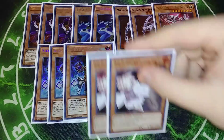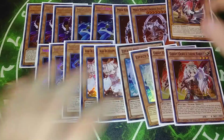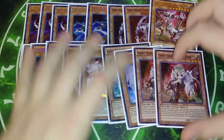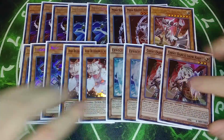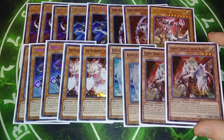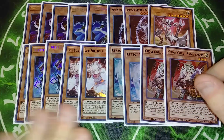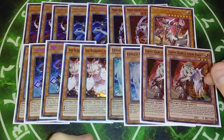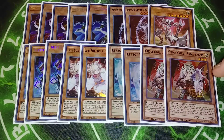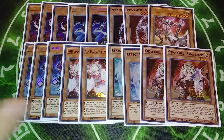For the hand traps, I play two copies of Ash, two copies of Veiler, and two copies of Ghost Ogre. You can play any kind of hand trap ratio you want here — I played six in the deck. If you want, you can drop a Ghost Ogre for Haunted Mansion. I highly recommend playing two Veiler and two Ash at least, or you can play three Ash and one Ghost. I think six hand traps in Mech Knights is the perfect number.